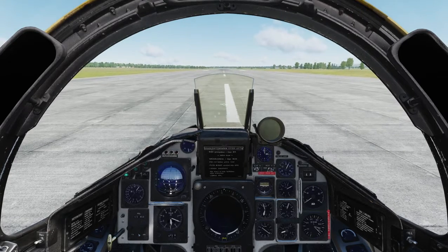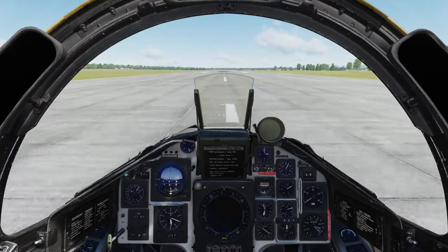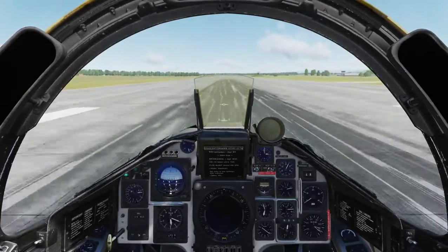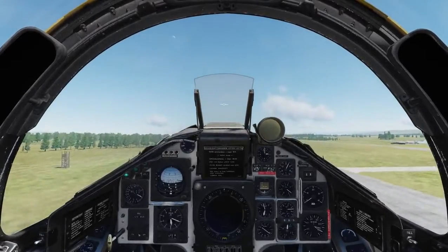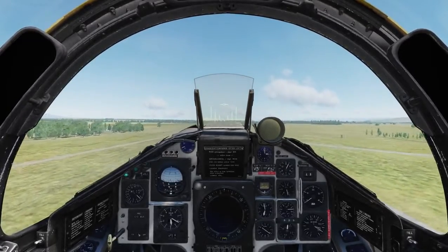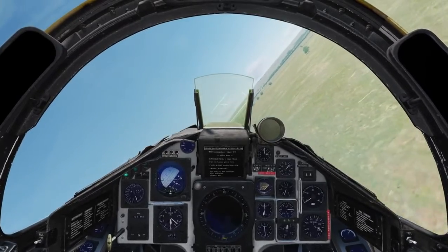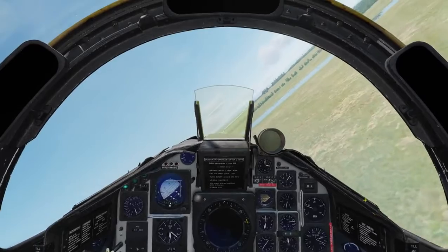Setting to half power, two stages of afterburner, third stage. 200, 250, 275 - that's one of the better takeoffs yet. Let's pick up a little bit of speed, get to the airfield perimeter, start our turn, and go direct to waypoint 5.